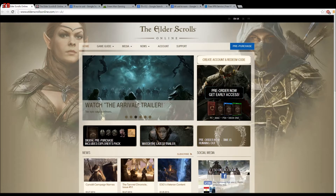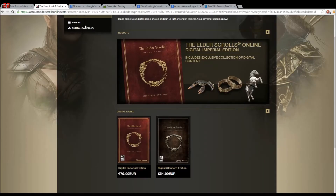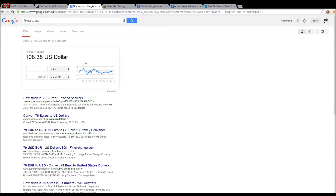This video is mainly for EU players, but even if you're an American player, you're still saving a lot of money. Let's take a look at how much the EU version of the game costs — that's 79.99 euros for the Imperial Edition and 54.99 euros for the Standard Edition. That's 108 US dollars.